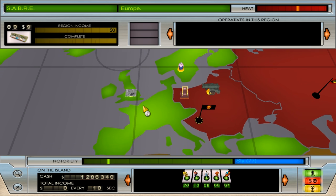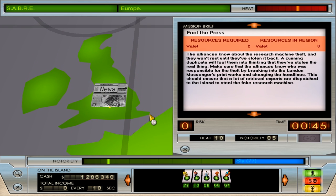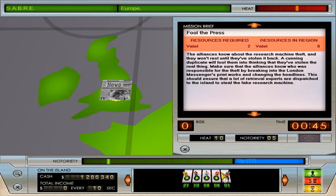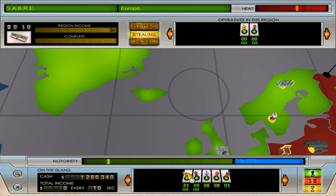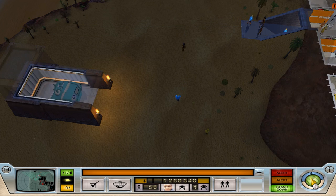And we need to steal a newspaper — fool the press. A cunning duplicate will fool them. Yes, we've done that. We need to tell them it was us — okay, we're going to infiltrate the press. What do we need? Valets. That's fine, we can send some valets — three of them and a bit of cannon fodder. Send them to plotting. Good stuff.